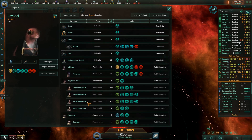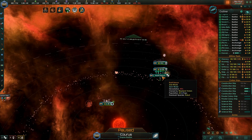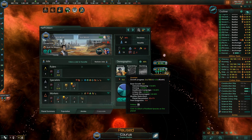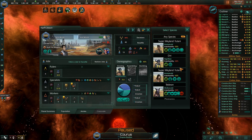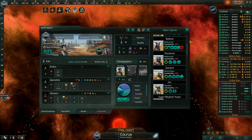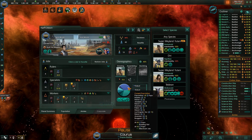I know it sounds bad, but we have a reason for that — robots, robots, robots. Who's on this planet? Let's check. Population: Avarian. The most people are robots.